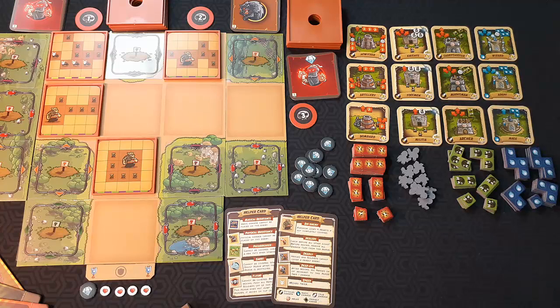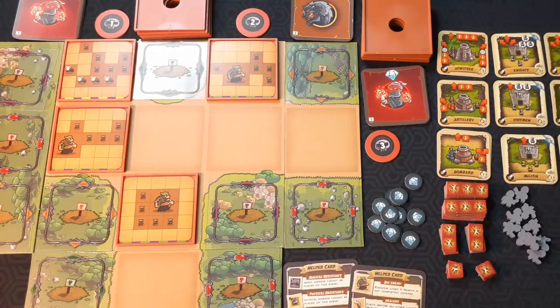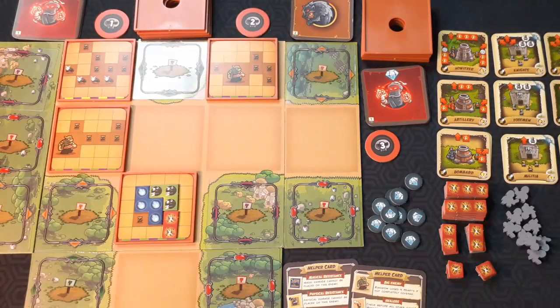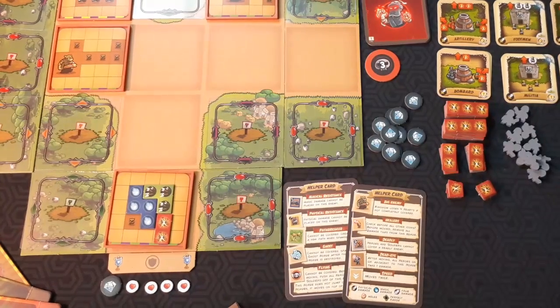All of the monster hordes will move closer to the exit, which is where your kingdom is. I have this game set up for three-star mode so that means we get four health. These trays are such a clever solution because when we do damage to a monster we put the damage directly on the tray, and when it's time for the monster horde to move we just move the tray towards the exit. So it keeps everything really compact and really reduces the chaos and mess.